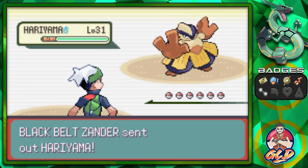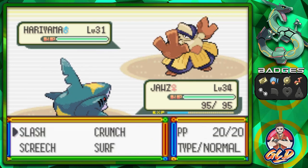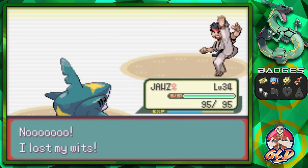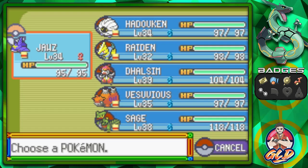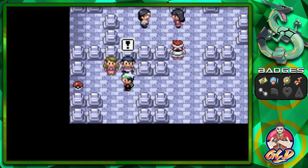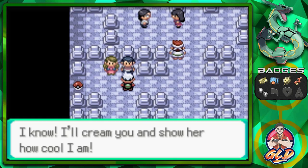Here we go taking on Black Belt Zander. I thought Black Belts were supposed to have nerves of steel, not afraid of anything. Anyway, Surf attack right there just like that, and Raiden grows to level 32! Let's see — we're going to keep it the same right here because we do need to level up our Pokemon. Chances are we might get one or two more Pokemon into level 40.